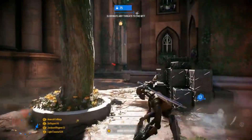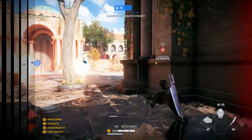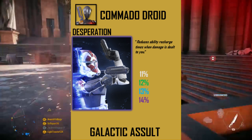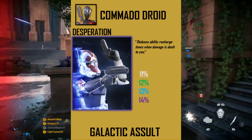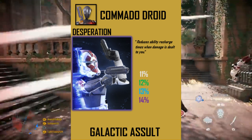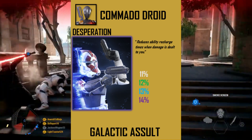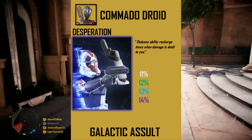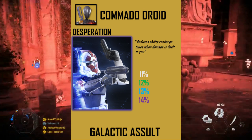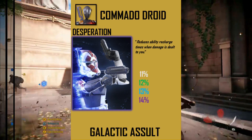The final card I recommend is called Desperation. This card reduces ability recharge times when damage is dealt to you, going from 11 seconds to 14 seconds reduction with a maxed-out star card. This is an easy pick — everyone playing this game is going to be taking damage, and the commando droids have two abilities with really long recharge times, so being able to lower those will really help.